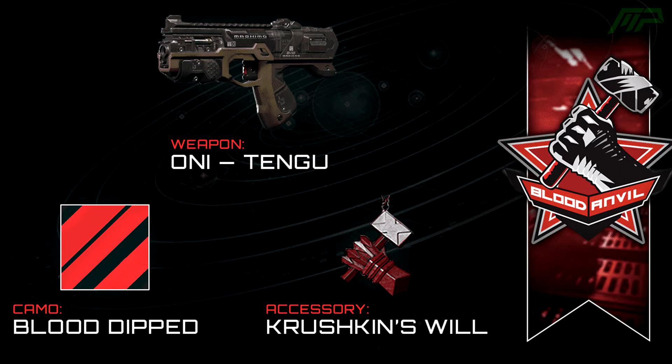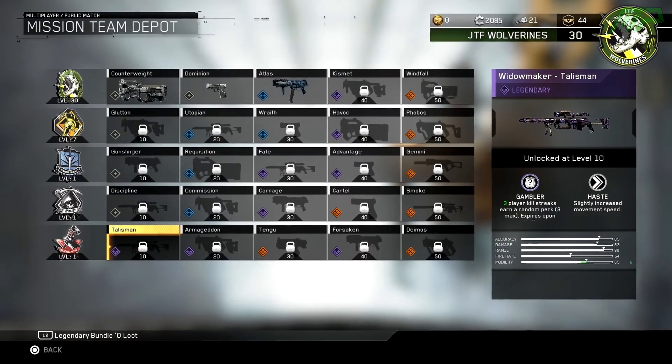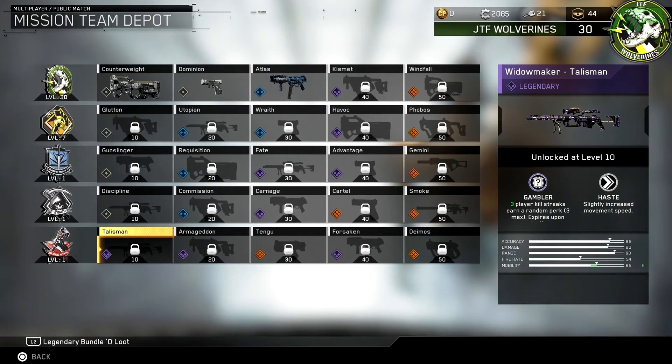The thing we've been looking forward to the most are the weapon variants, which you can get by levelling up the Blood Anvil. In all the other mission teams there's a bunch of common and rare variants, but in the Blood Anvil you only get legendary and epic variants — 5 in total, 3 legendaries and 2 epics.